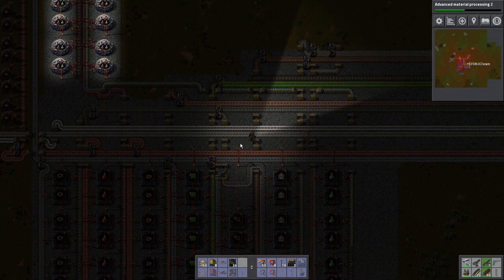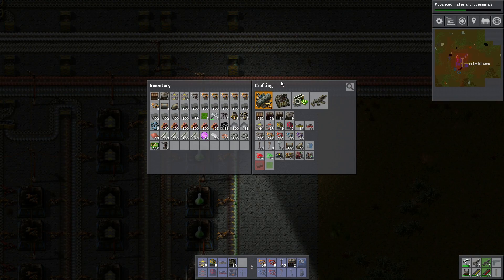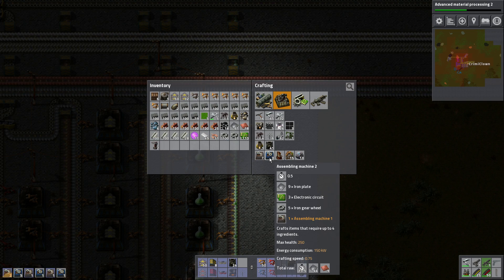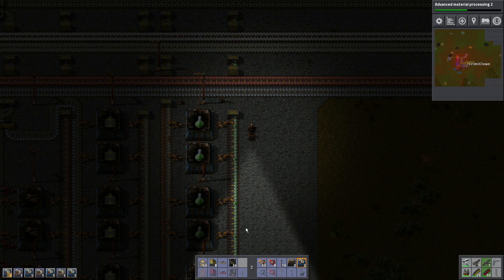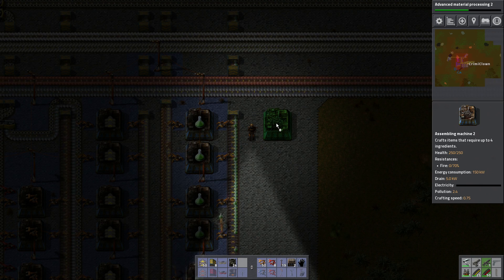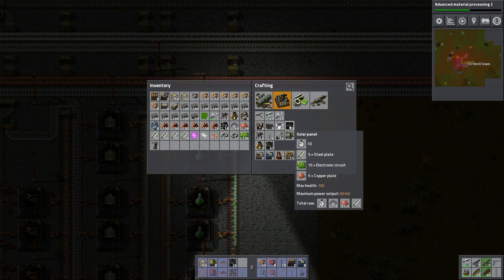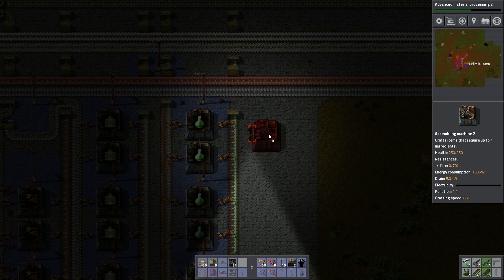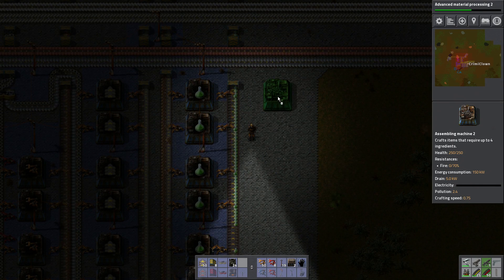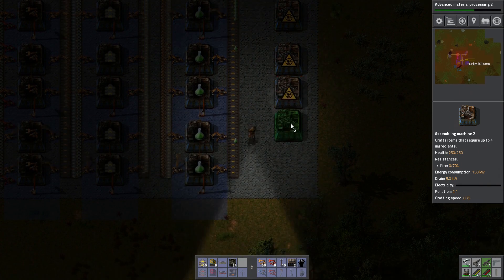If there is a bottleneck we can expand upon it easily — that's the nice thing. Let's take a look at crafting a couple of these, just a couple, nothing too fancy. We'll need three items to come in to make these solar panels: we need steel plates, electronic circuits, and copper. We can't have these on the same belt because it's multiple items, so we'll need a belt, another belt, grabbers, and then the factory.